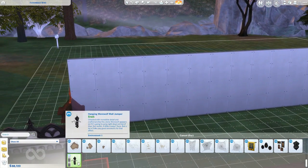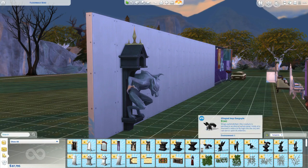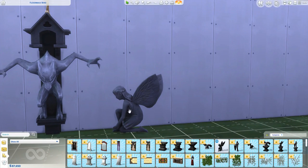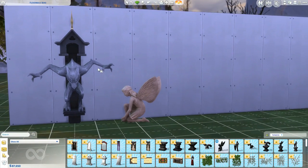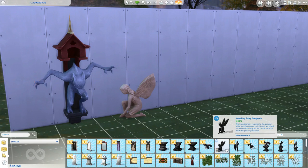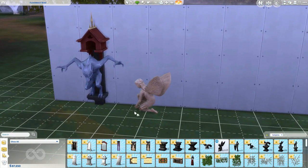I think this thing is so cool - what's it called? Hanging Werewolf Wall Jumper. Werewolf hint, anyone? Everything they do like this, I think is a hint. Like, I think this is a hint for fairies. Why is it in here in the vampire pack? And the name - 'kneeling fairy gargoyle.' Gargoyle. And then this was whatever werewolf thing. I seriously think they're coming too, and it's gonna be amazing.